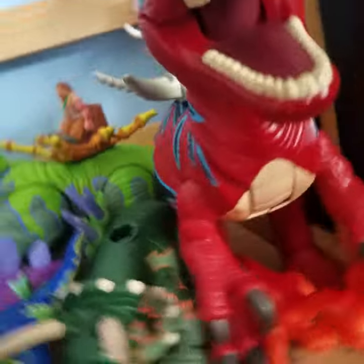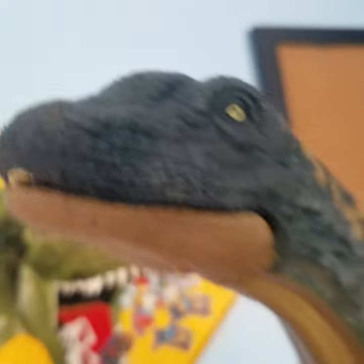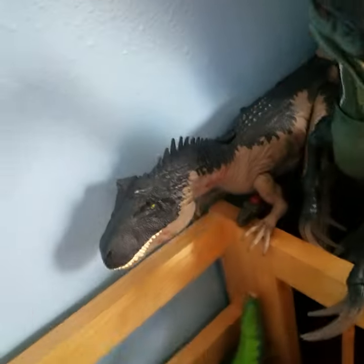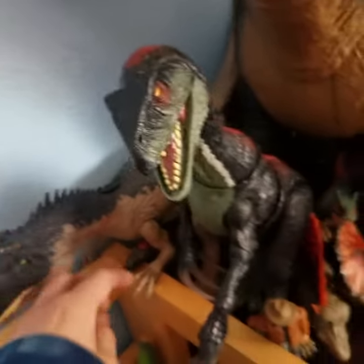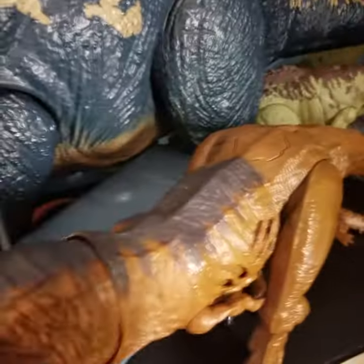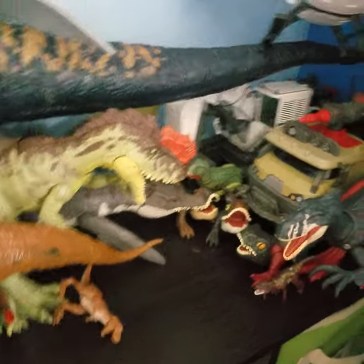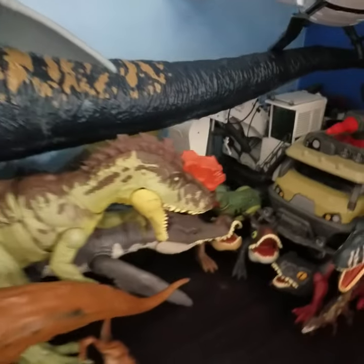Moving on, here we have my Dominion shelf, which has changed just a little bit. Here's my Drenatus and the Thalosaurs. I moved the Theri over a little. Rex and Antronosaurus are all kind of here. Nothing's changed too much but I do need to make room for whenever I get the Hammond Collection Theri and Giga.